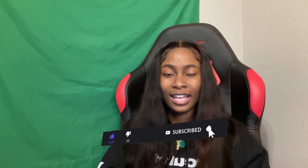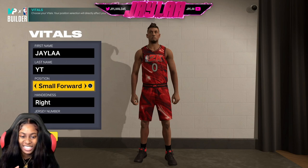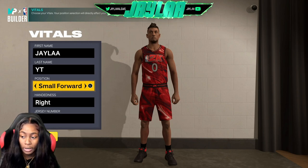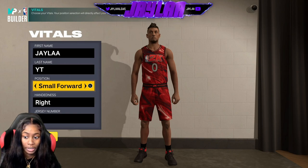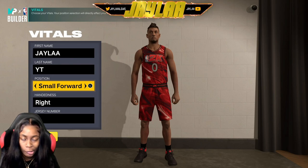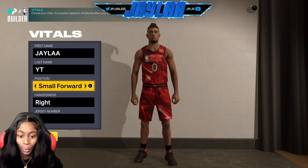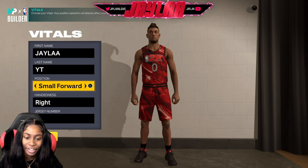Now we're on the builder screen. As you can see, the position I chose for this playmaking shot creator build is small forward. I tried with the same attribute upgrades on a PG build and a shooting guard build and it gave me 'shot creator' both times. But any time I made it a small forward position, I got that playmaking shot creator name.